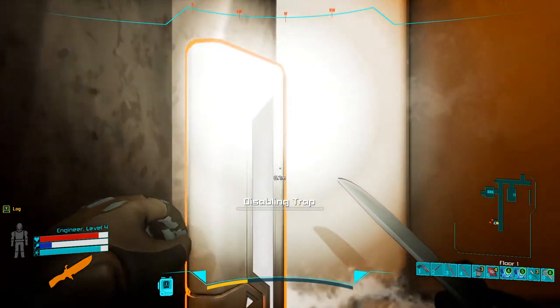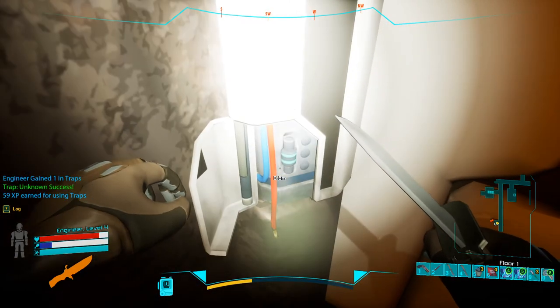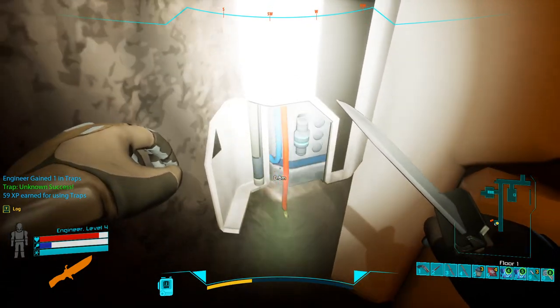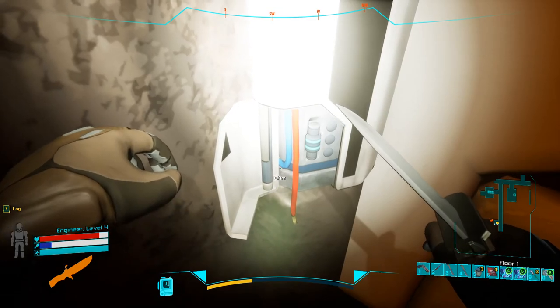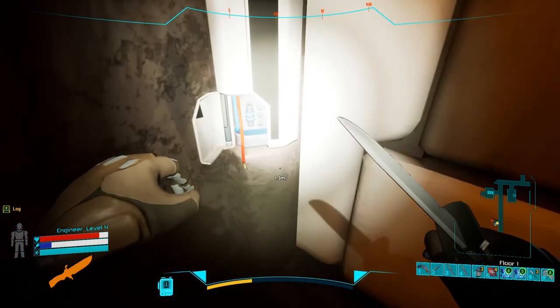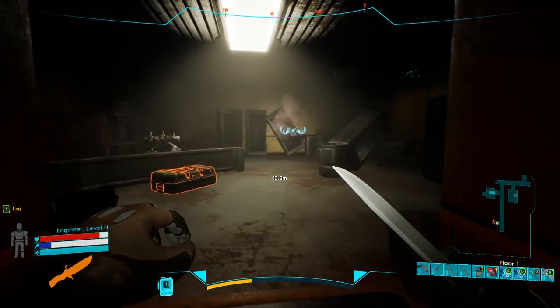By the way, the red cable is the safe one and the blue cable is the bad one. So if your character is pulling out the blue cable, you can start swearing.